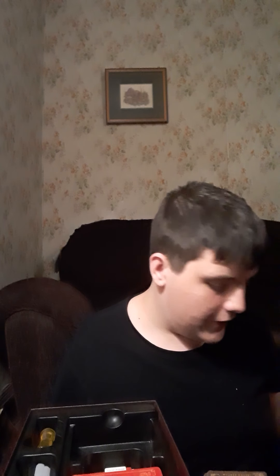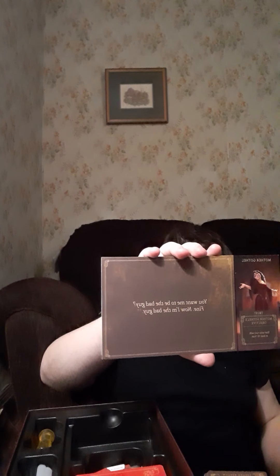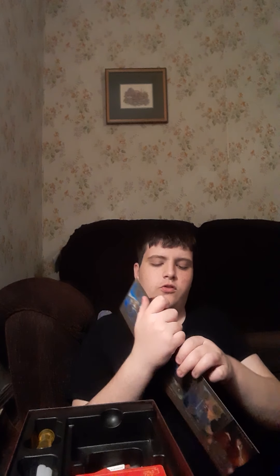We'll move on to Mother Gothel and get this review over with because I'm on a huge time crunch. Mother Gothel — her saying is, 'You want me to be the bad guy? Fine, now I'm the bad guy.' She is also unique because she has a cardboard token that is Rapunzel. Rapunzel starts at the tower, of course, and at the end of every turn she moves closer and closer to Corona.